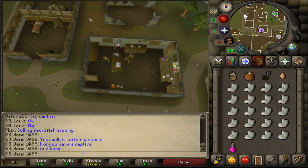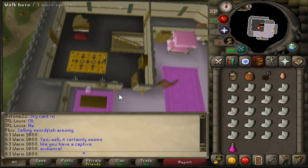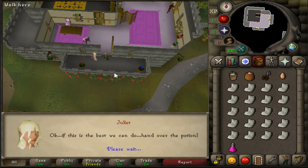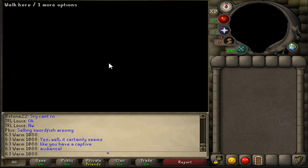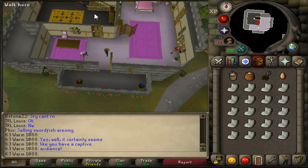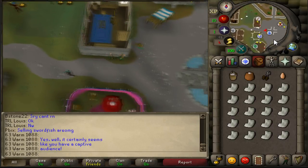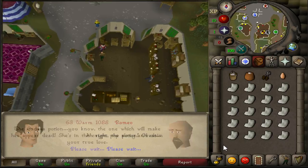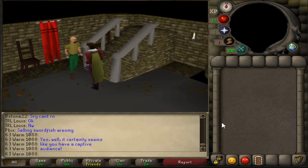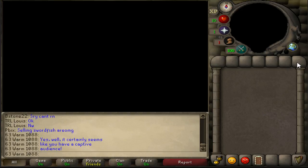You then need to go back and speak to Juliet. Go through the chat options, just spam through them — you don't have to select anything here. It'll jump into a cutscene. Now you'll have to go back to the center of Varrock to tell Romeo the plan — that Juliet has faked her death. Talk to Romeo, you'll enter a cutscene, just keep spamming through the chat options. And you finish the quest.